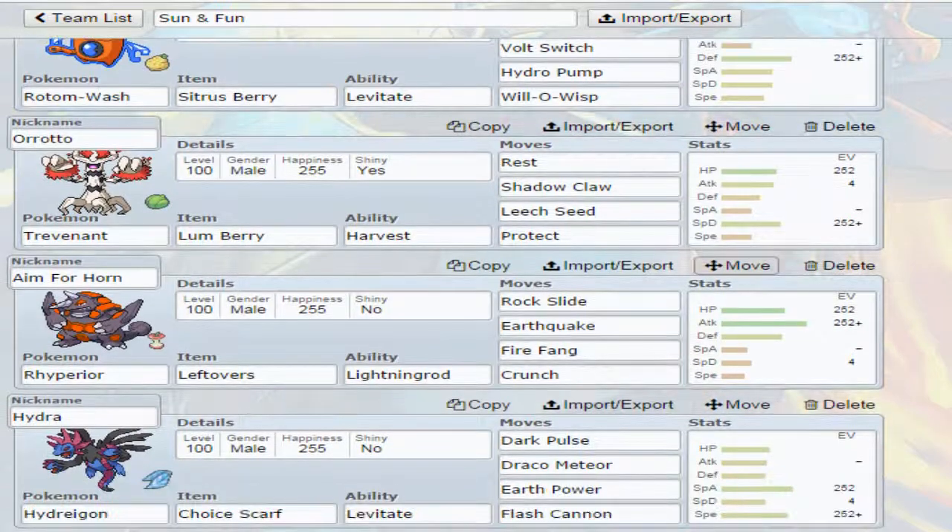And then we have somebody else that actually uses the Sun — Trevenant. Harvest, when it's in the Sun, 100% of the time it will re-harvest that berry. We've got the Lum Berry, and what that does is any status ailment goes away. We've got Rest, Shadow Claw, Leech Seed, Protect. So if somebody burns us, Lum Berry gets rid of it. Poison, Lum Berry gets rid of it. Paralysis, Lum Berry gets rid of it. And if we go to sleep from Rest, Lum Berry gets rid of it — so we can just rest everything off after they've done all the damage to us.